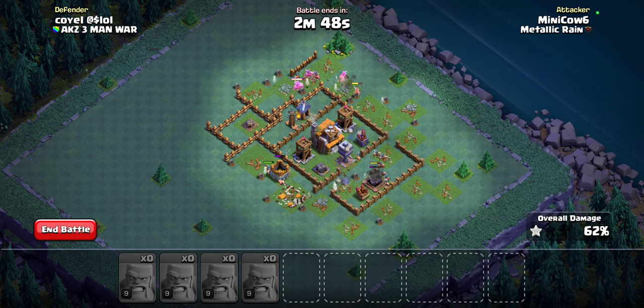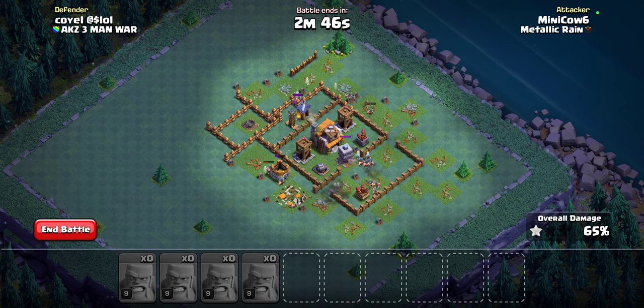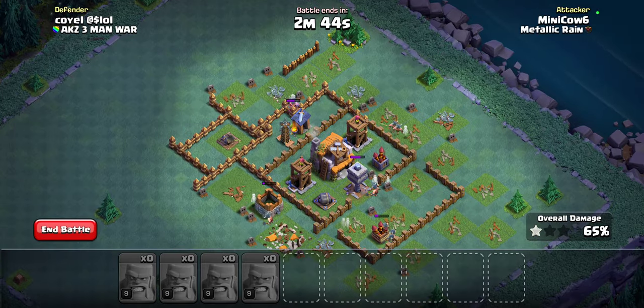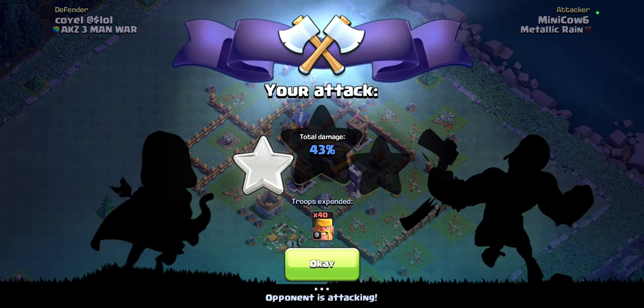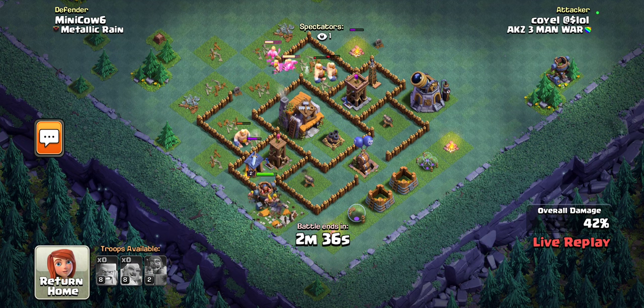That's kind of what I'm thinking is the strategy right now, especially with our barbarians this low and with how difficult it is to get two stars at Builder Hall 5. For most people, I found it quite common that they don't get two stars unless they come in with an actual strategy.